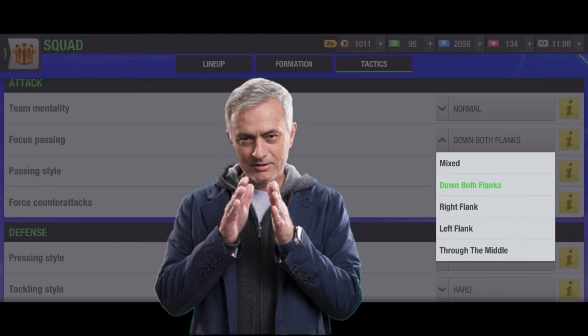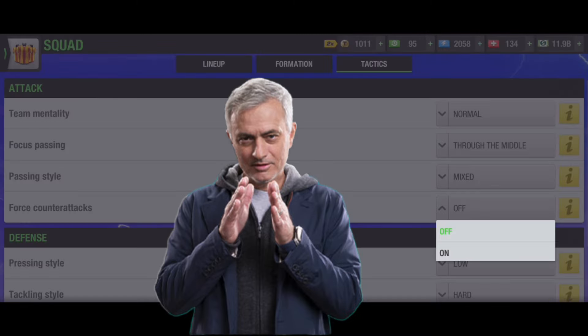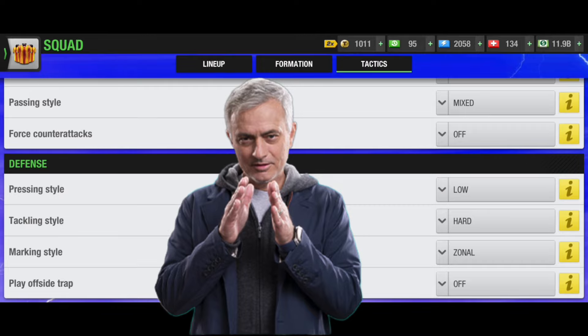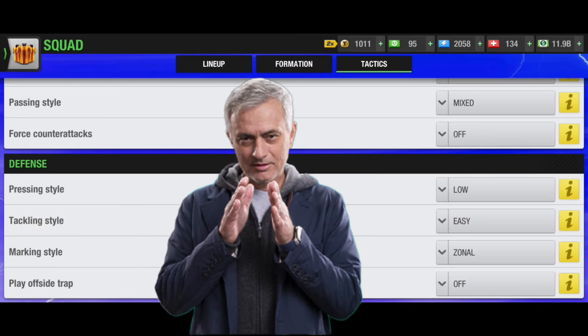No set tactic will work against every opponent. You should go through the middle as a formation strength, and down both flanks if your opponent lacks DL and DR. Passing style should be mixed or short, since this is a midfield formation. Force counter attack off normally, but switch to on against difficult opponents. Defense remains the same: offside trap on if playing against bigger teams who pass a lot.